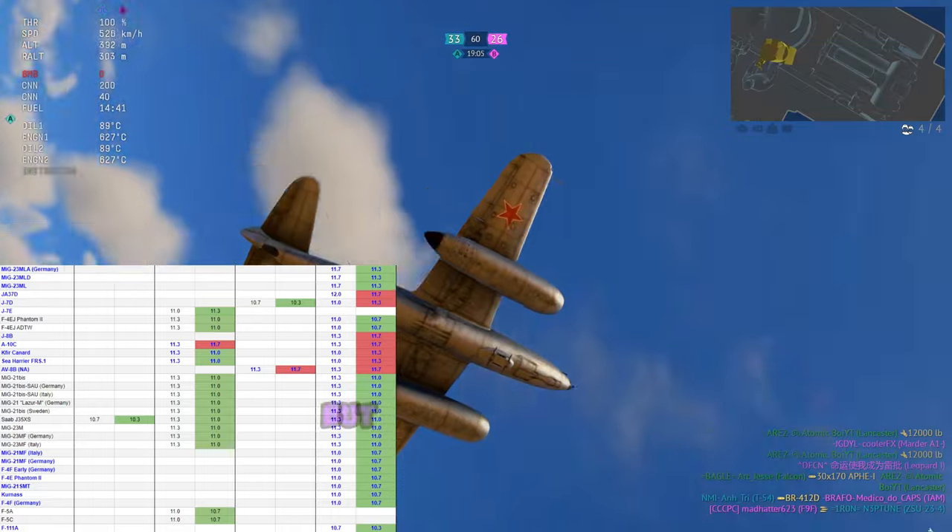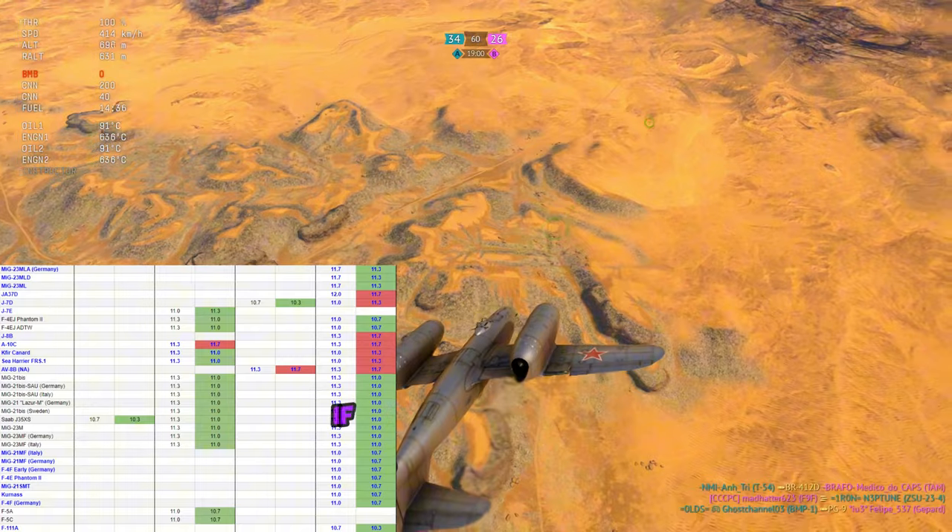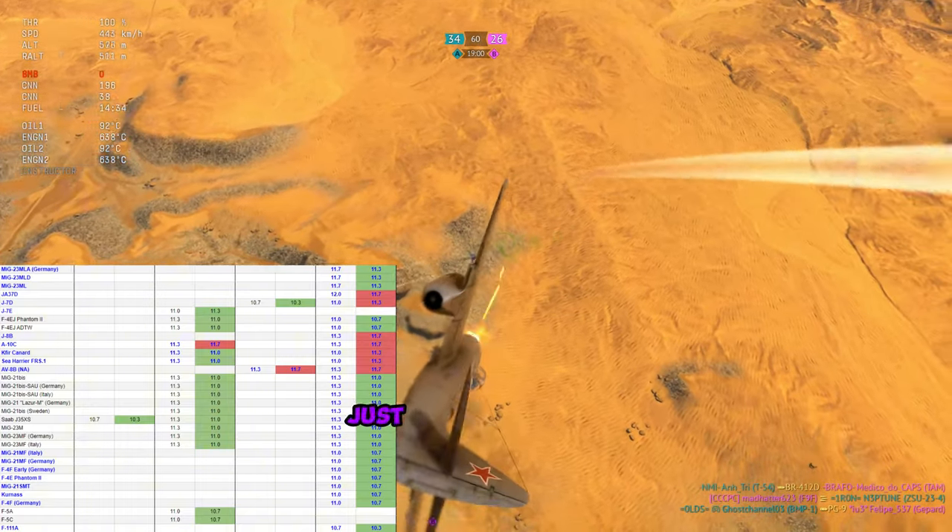There's a lot in this one screenshot, but all of the vehicles highlighted are getting moved around in simulator battles. If you want to take a look at the simulator battles changes, just make sure you pause the video.